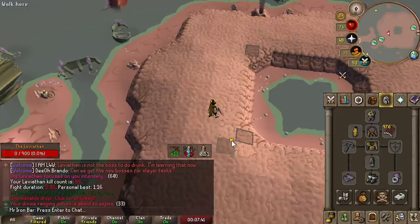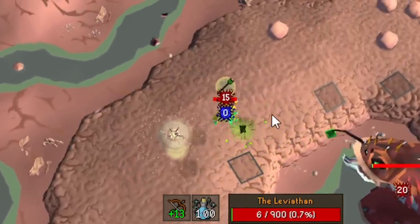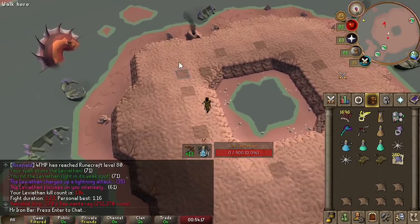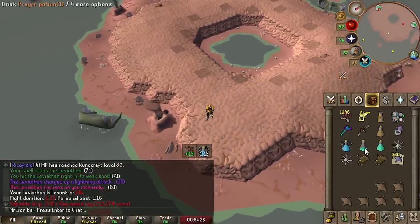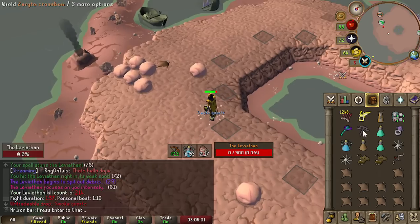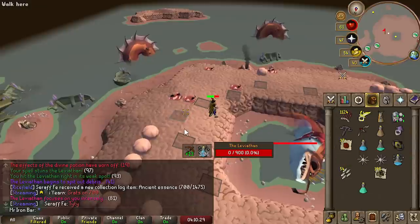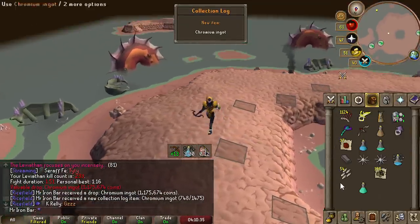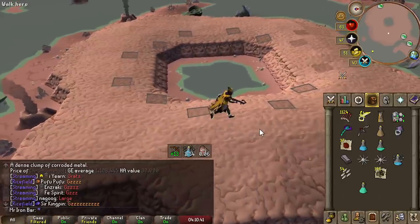Easy clue scroll, then a perfect kill for 270 raw Manta Rays! These bosses use up so much hard food, so that's such a good drop. Smoke Quartz — not the axe piece, but cool. And my first ever Chromium Ingot after around 500 total kills!